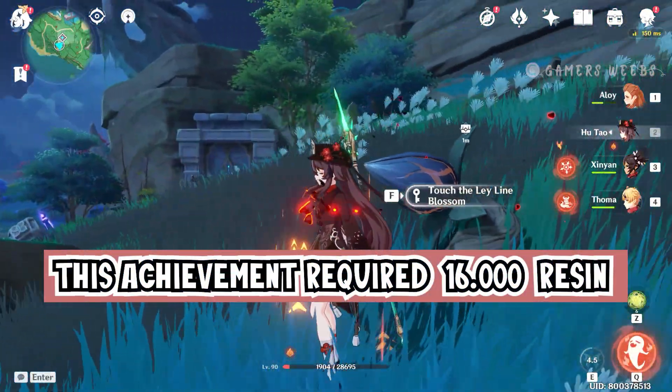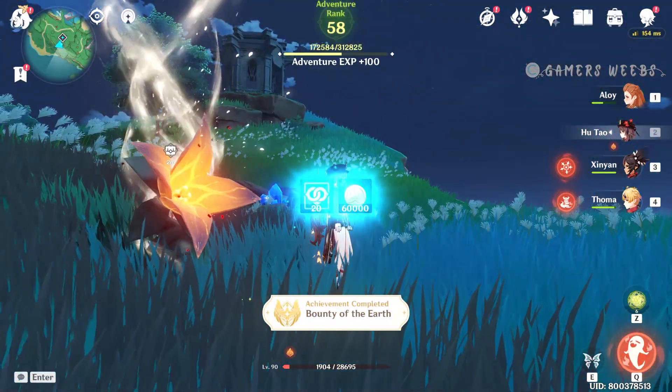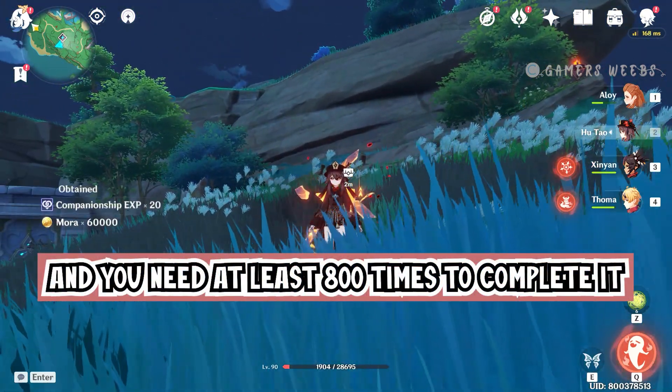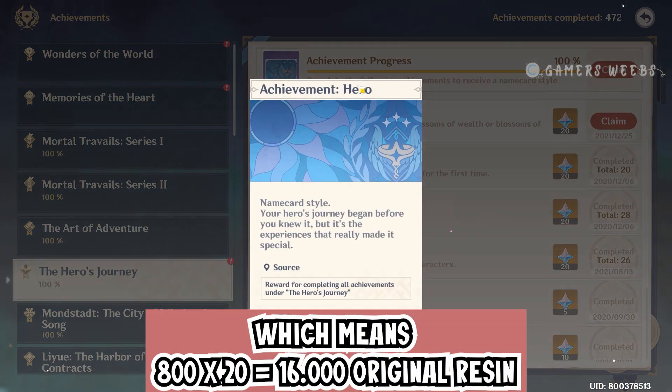This achievement required 16,000 resin. One ley line equals 20 original resin, and you need at least 800 times to complete it. Which means 800 by 20 equals 16,000 original resin.